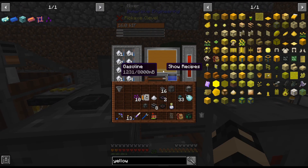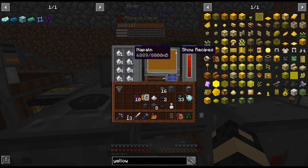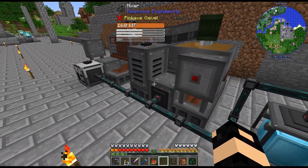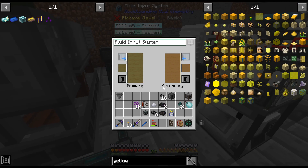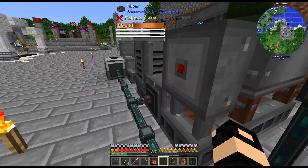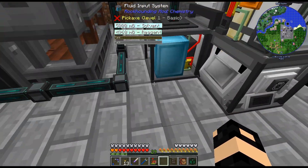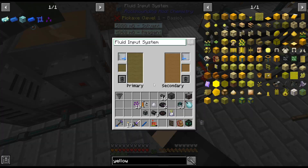So the gasoline, as you can see, is the bottom fluid. So even if this is completely full of napalm, if you have it set to only output bottom fluid, it won't work. That's why it wasn't outputting. I think I ended the episode wondering why that wasn't outputting, or maybe I realized that after I stopped recording. Anyway, we have that going in there.